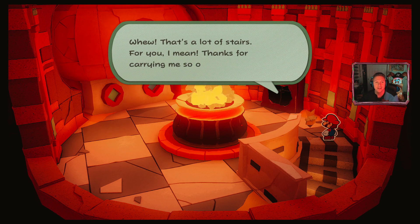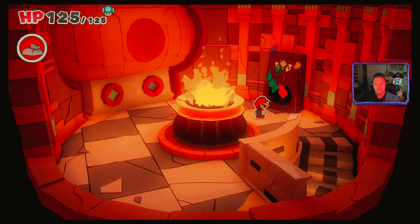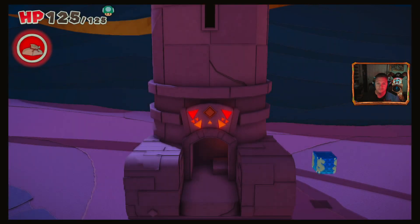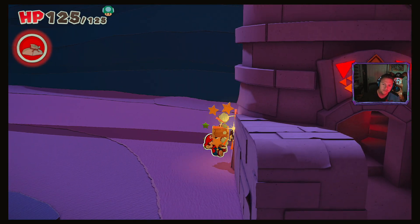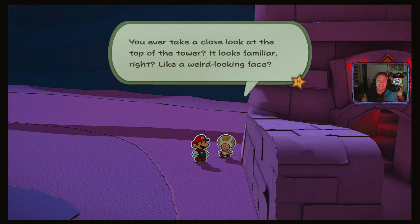Guess what we have? That's a lot of stairs for you. Thanks for carrying me so often. Do you think we're in this lanky tower's head yet? I'll have more to do. Coming in here - we can't do anything yet. Also, we gotta get a lot of confetti, so let's go get confetti. Dang, there's a toad! Get over here. You ever take a close look at that top of the tower? It looks familiar - like a weird-looking face? I'm telling you, it's actually kind of handsome.